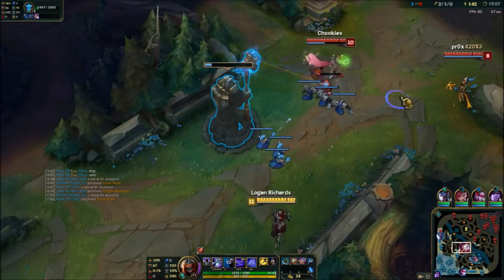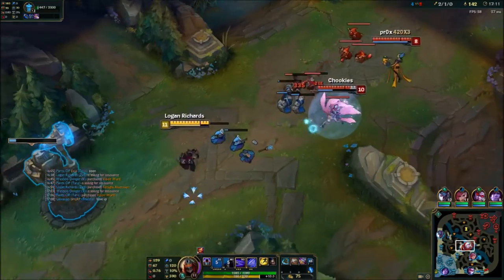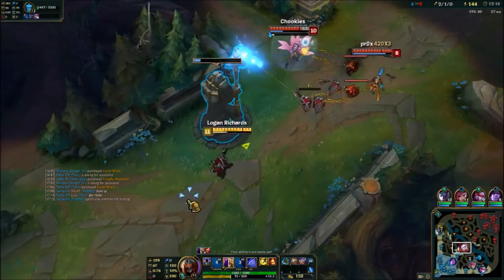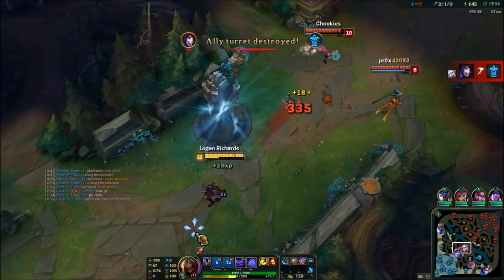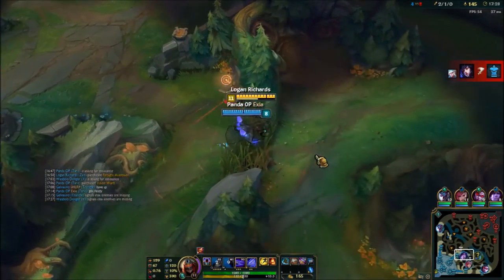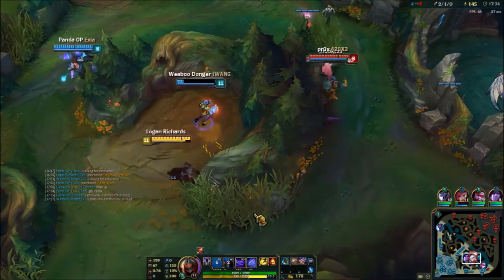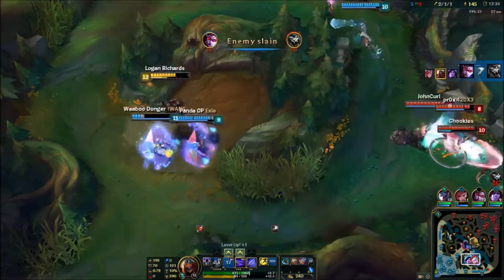Right here I use my W to get out to base, which might have been wrong because I'm unable to clear the wave fully. But don't suicide for a turret just because it's a turret — that's just the wrong decision. Because if I were to die at mid, I wouldn't be able to make this team fight happen. Vayne suicides for Rengar. We have a 4v3 going on and Nocturne's going to ult in so it's a 4v4.